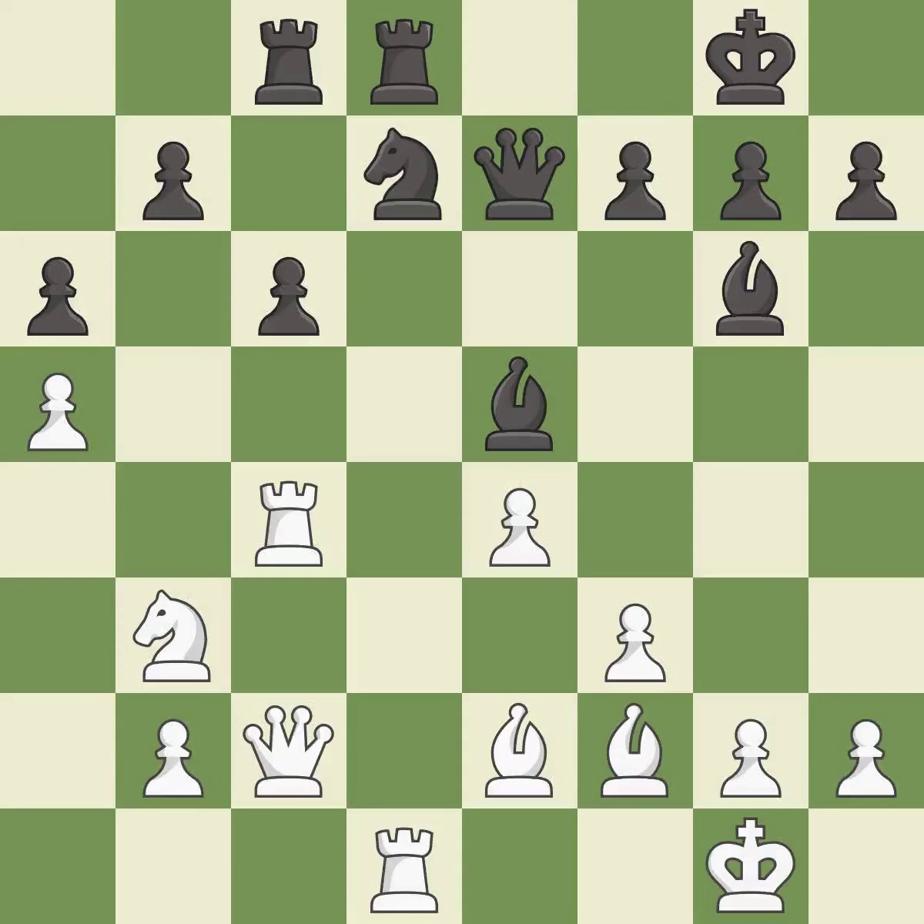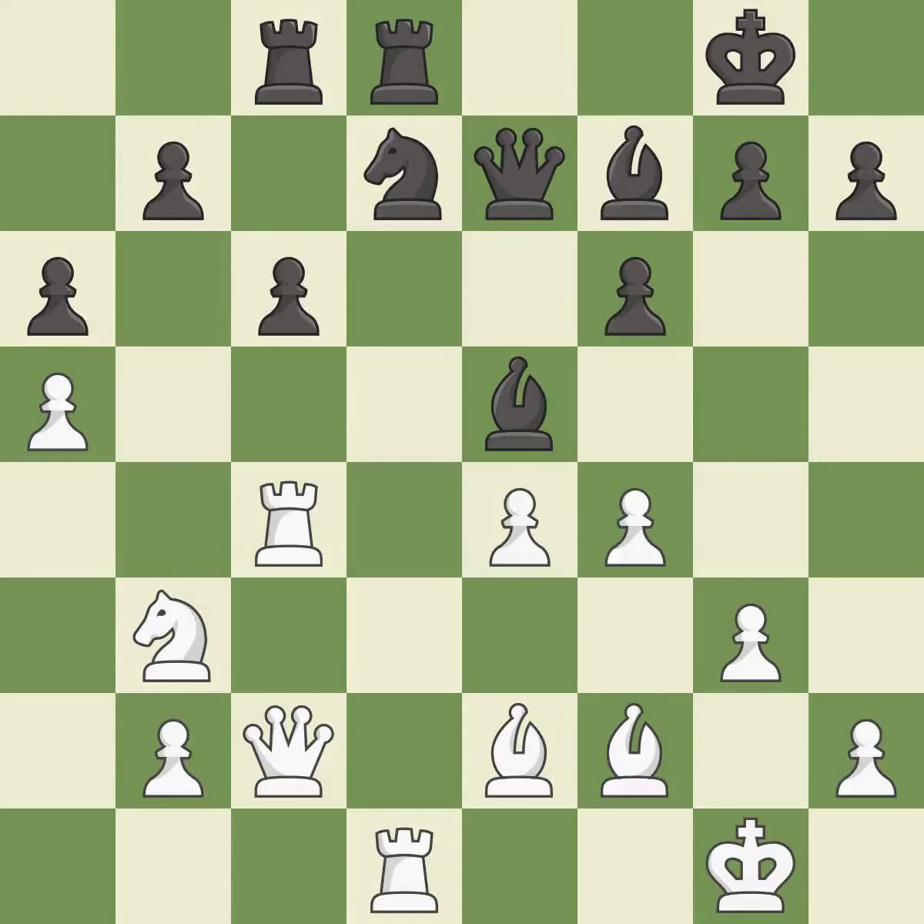The game is still close to equal, but white lost their advantage — it is an inaccuracy. That's what I would have recommended — best. Very precise — best. This wins time by threatening a rook and forcing it to move away — best. The opposing bishop is kicked by a pawn and must now move or be captured — excellent.